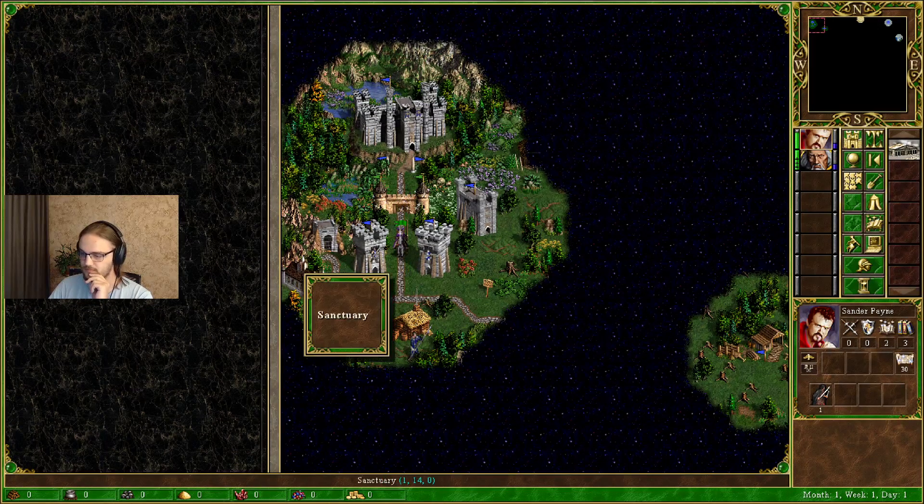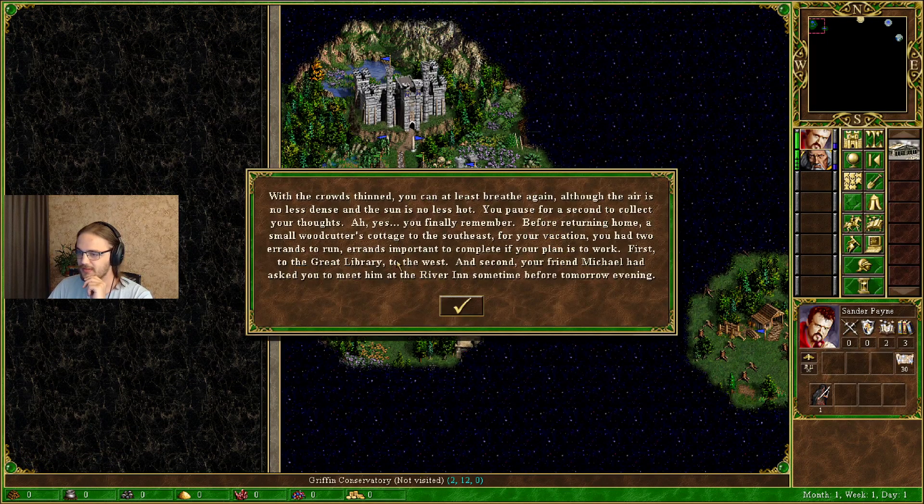We have a sanctuary and a conservatory. When the crowds thin, you can at least breathe again, although the air is no less dense and the sun no less hot. You pause to collect your thoughts — before returning home, a small woodcutter's cottage to the southeast, you had two errands to run: first, to the great library to the west, and second, your friend Michael had asked you to meet him at the River Inn before tomorrow evening.